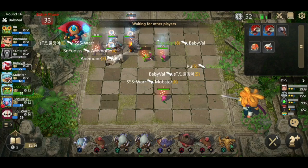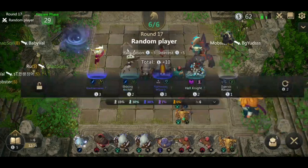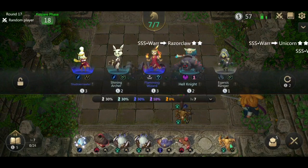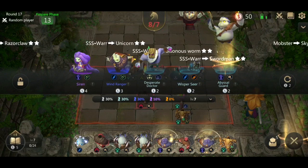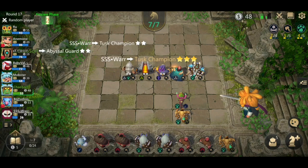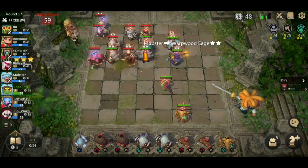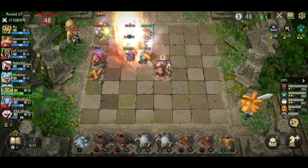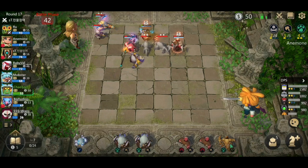Hopefully we can hit our berserker and lone druid, and then we're sitting pretty. Now we level to seven and put in our swordsman. Let's reroll a bit — there's a pair, there's a pair, one more reroll — we hit, beautiful. We get that in. Now we can sell our red axe chief. If we're winning we'll sell one, if losing we'll sell both. Red axe chief probably won't be used since I already have six warriors without it. We're going to start focusing on getting to level eight.